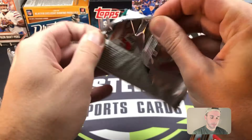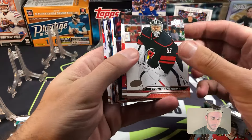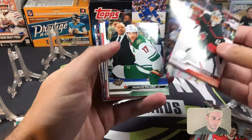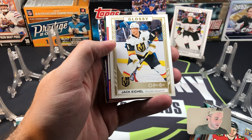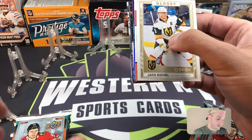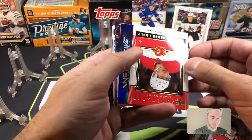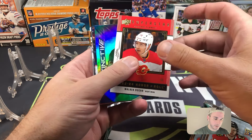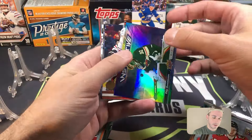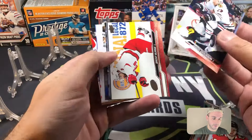First pack of the mega. There's a glossy Jack Eichel — oh man, I could go off on Jack Eichel but I'm not going to do that, former Saber. Congrats on winning the cup Jack, I guess that's all I'll say. We have Walker Dur from Calgary — Superstar Honor Roll — and Philip Gustafson Instinctive for the inserts.